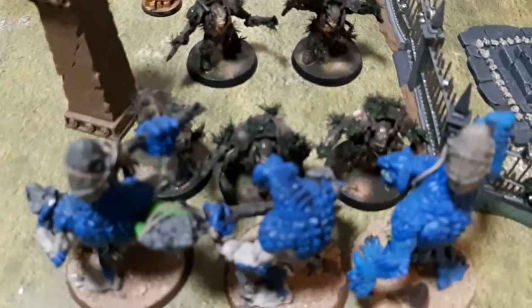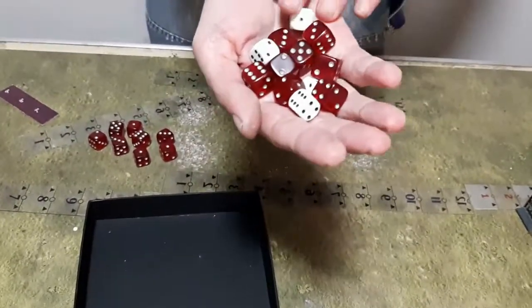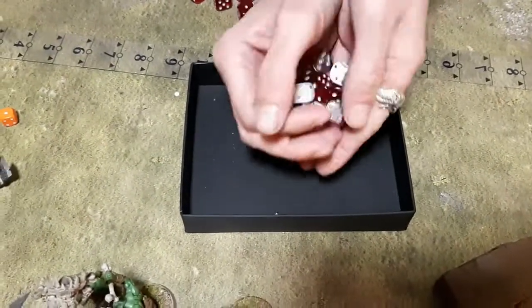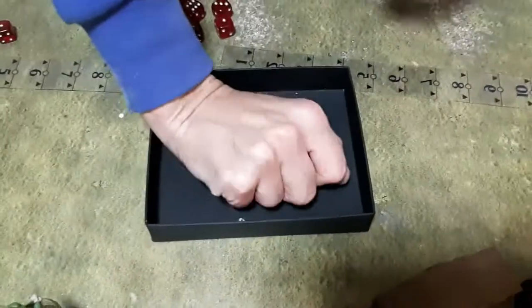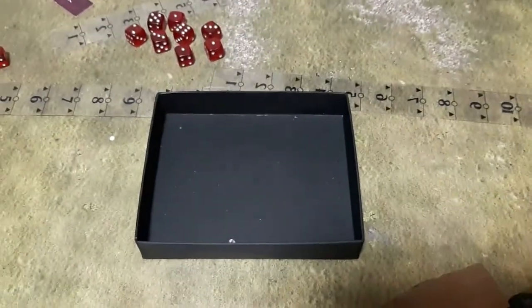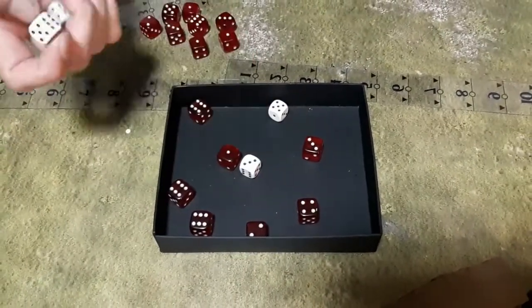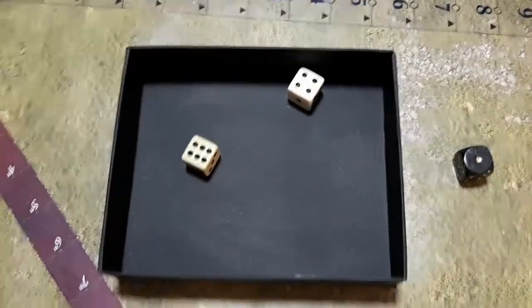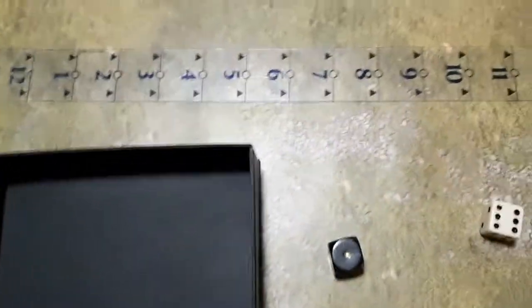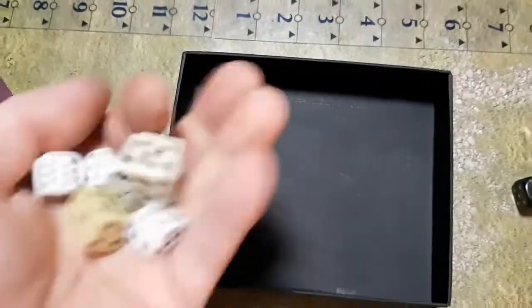Three remaining Brutes continue — four attacks from champion, threes and threes to wound. Five wounds: two at two damage with one rend, five at one damage with one rend. Need six saves at five-up. Making one of them — five damage total. The Trogboss attacks next, picking up a Brute: two-plus to hit, four attacks, threes to hit re-rolling ones — all hit. Threes to wound, three hits at two rend — D6 damage re-rollable.